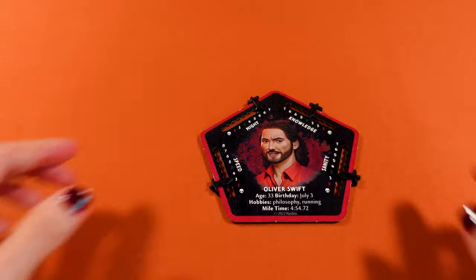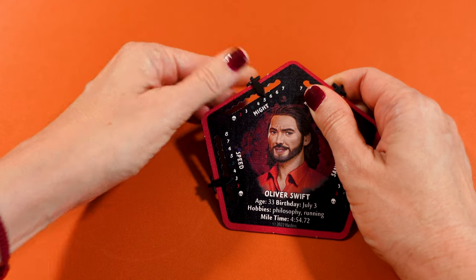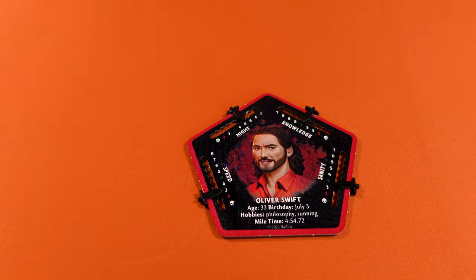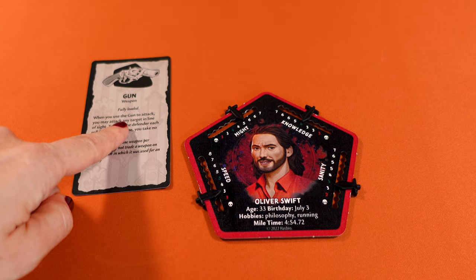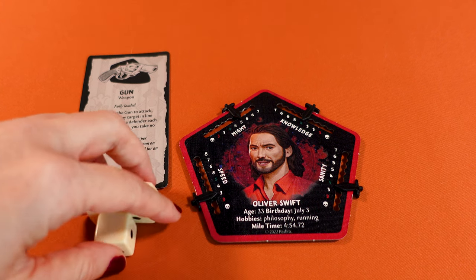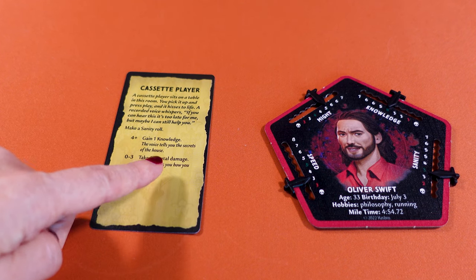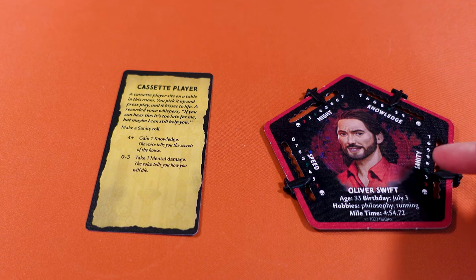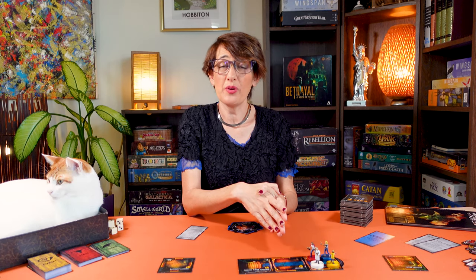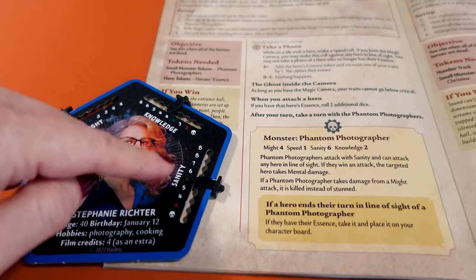When you take physical damage, you can choose to distribute it between speed and/or might. But if it specifically says speed damage, then it's speed damage. The same goes for mental damage. If you take general damage, you can pick from any of the four traits. You take damage by lowering the number of spaces, not by the numerical value — so two damage takes you to five, not four. Some effects, such as a weapon, let you attack with a trait other than might. This attack works the same as a might attack, except both you and your opponent roll the indicated trait. If the attack uses sanity or knowledge, the loser takes mental damage rather than physical.